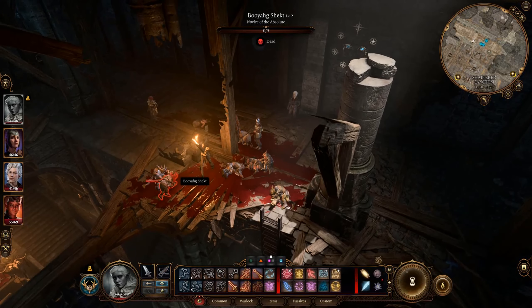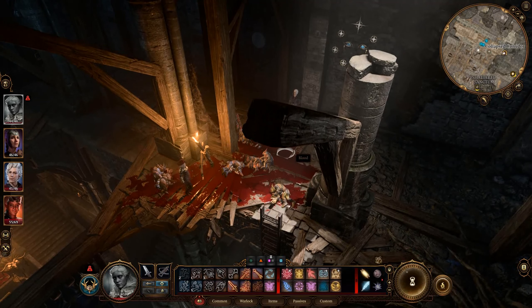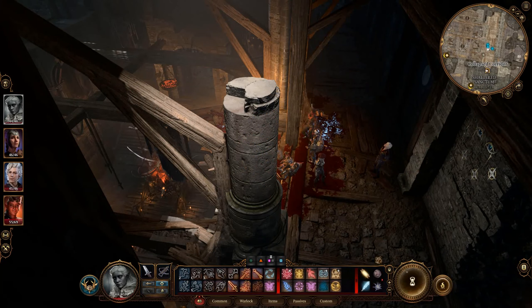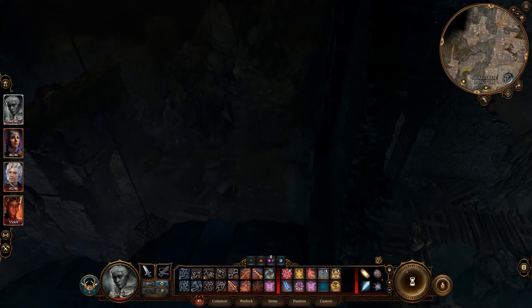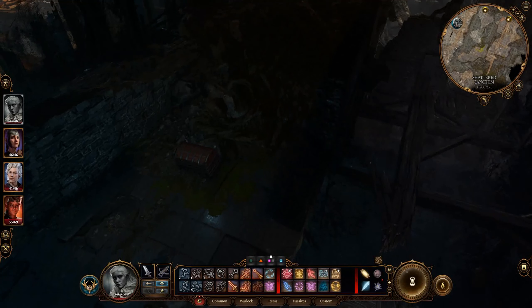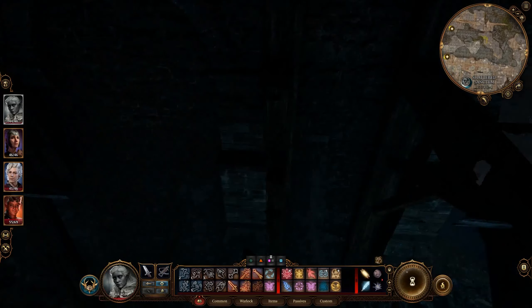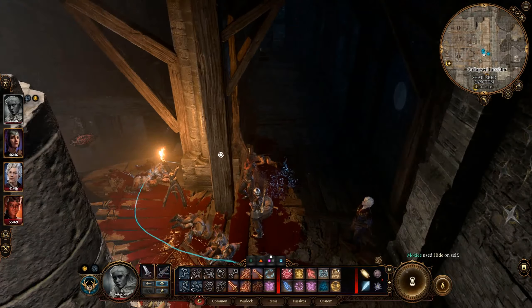Oh, I'm encumbered. I'm ridiculously encumbered now. You can go all the way — I believe in you. I'll just figure out the inventory stuff. So now the question is: do we want to try and sneak past the rest of them? Because where we need to go is just down here somewhere. Just out of view — let's check this out.